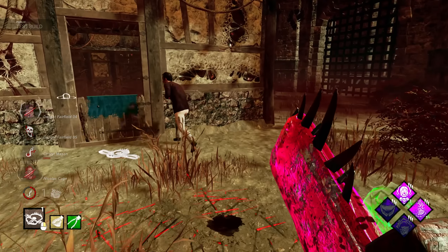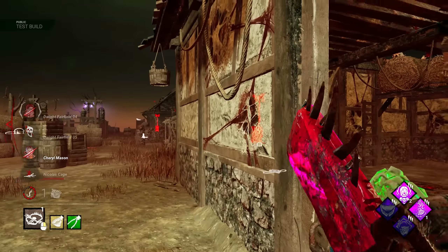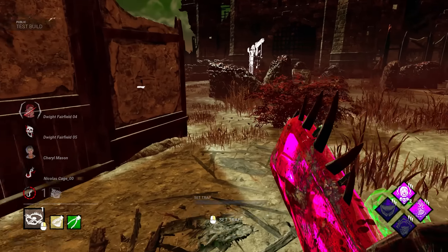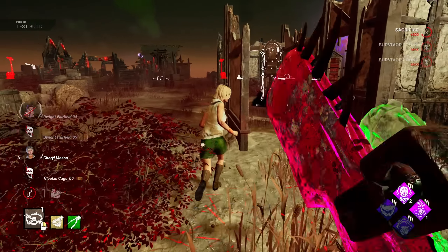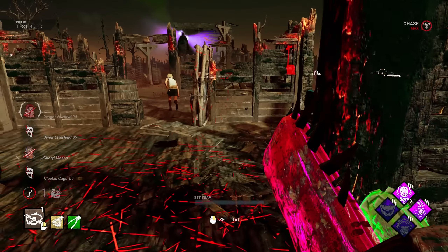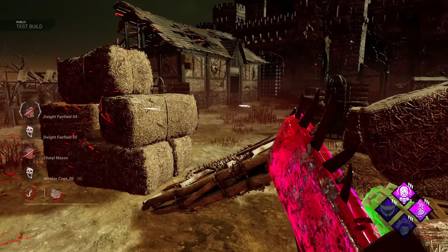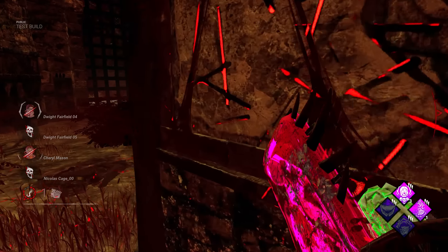He's running to shack. He tried his hardest - it was not a bad try. That was the only thing he could have possibly done. I think with the bloodlust, we can actually effectively shut down the loop that way. I don't know if she realized, but shack is unusable.